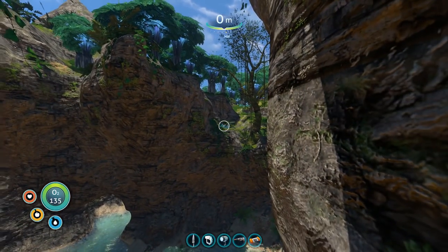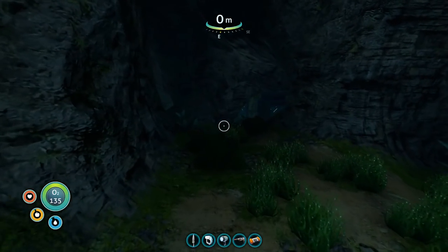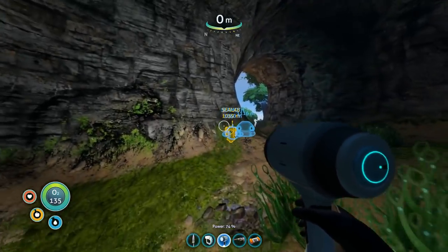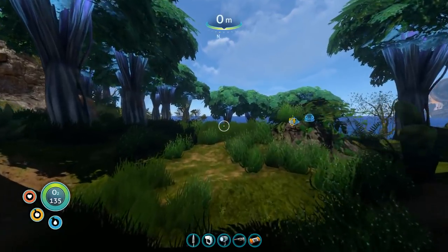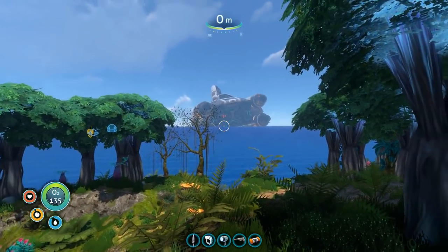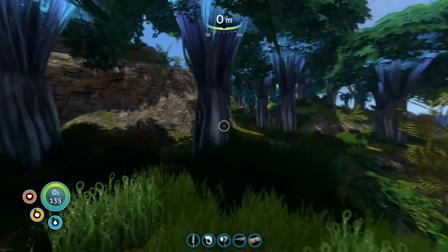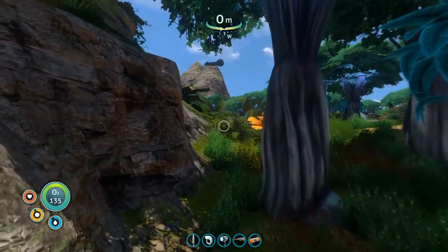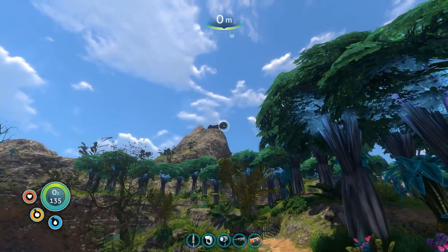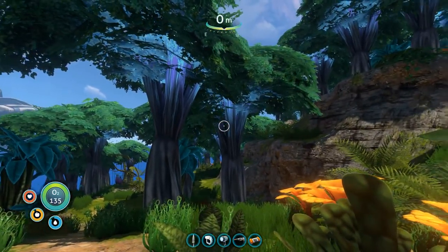Look at that. This is called the lagoon. Picking up multiple energy signatures on the island's surface — multiple energy signatures? Why would there be energy signatures on the island's surface? Guys, we are on the floating island! There's the back of the Aurora. There's our life pod. All sorts of fascinating stuff to see and do out here. What's that up there? Looks like some kind of man-made structure — it even looks a little bit like our base. Should we go check it out? I think we should.